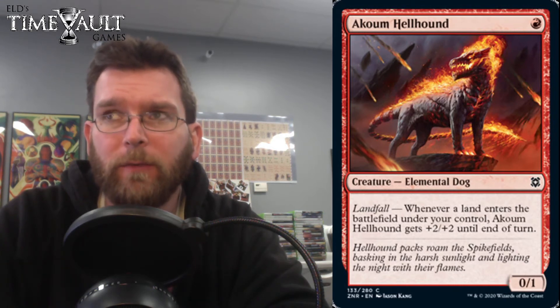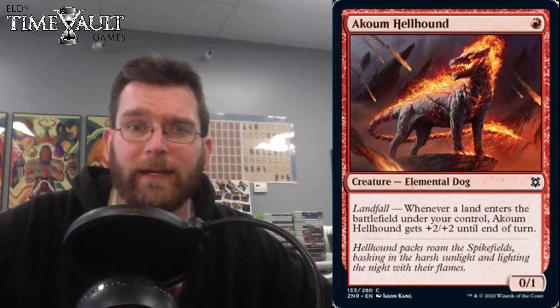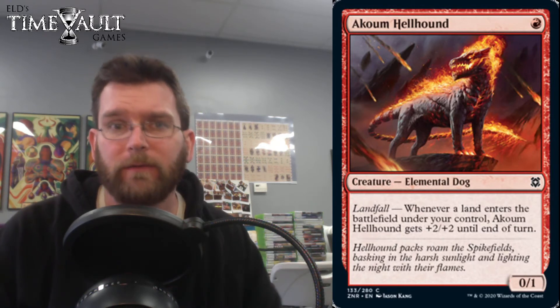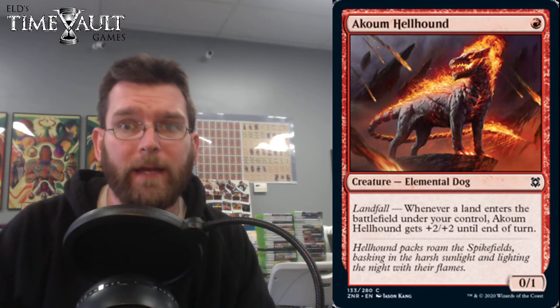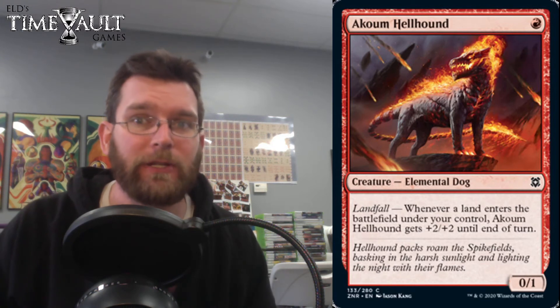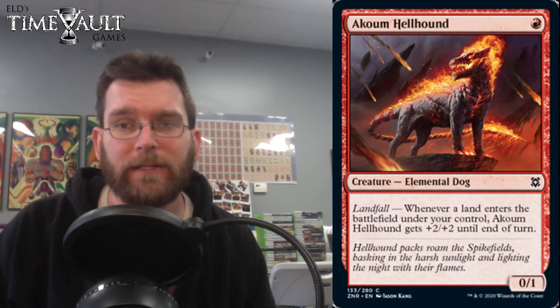We've got Terramorphic Expanse and the other fetch land that can be used to fetch out a basic tapped. While it's not as good as an actual fetch land, you are getting two land drops in the same turn, making a one-mana, four-power creature a reality for a short while. This is something that could actually see some play. I don't believe there's any shell that really uses it yet, but that's an interesting ability. I don't know if you'd also get extra support with Landfall.